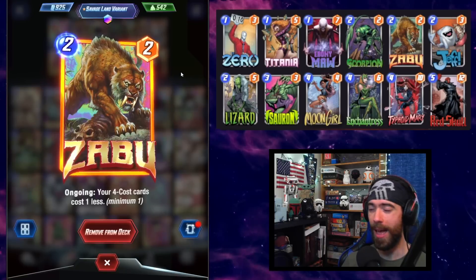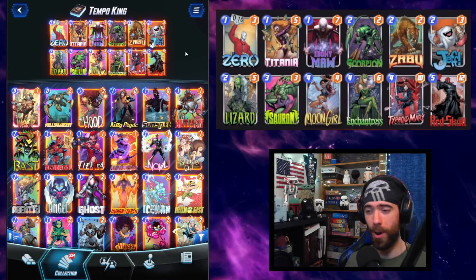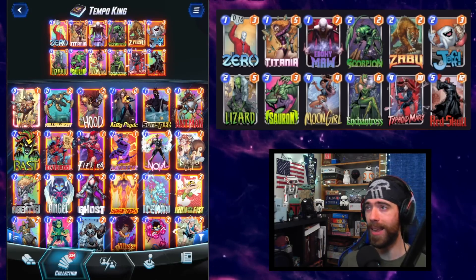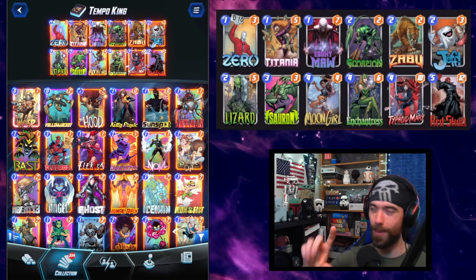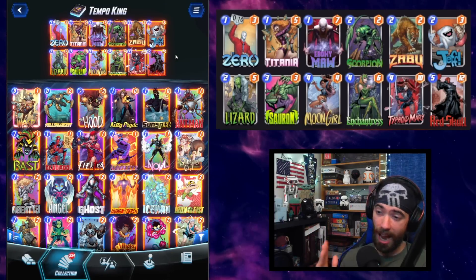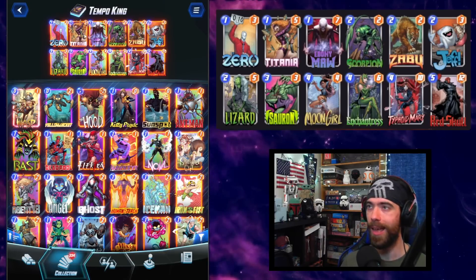The only beneficial ongoing effect we're running is Zabu. I'm okay running Zabu here even though Sauron can turn him off, because he's something I want to play down early, and if I draw him later I don't mind too much if he gets turned off. I love setting up the Zabu early — it gains access to the suite of four-costs on a discount, especially comboing Enchantress alongside other pieces. We have Jeff as another efficiency piece, opening up flexibility since this deck doesn't otherwise access completely locked-down locations.